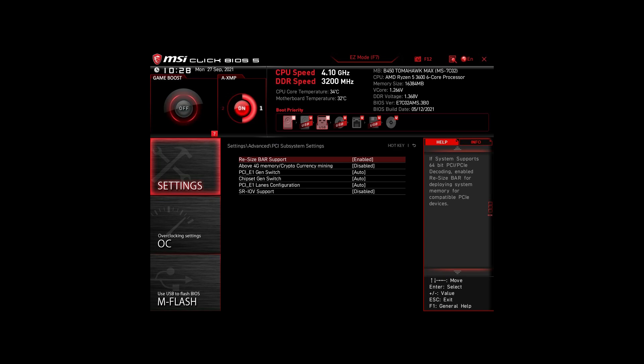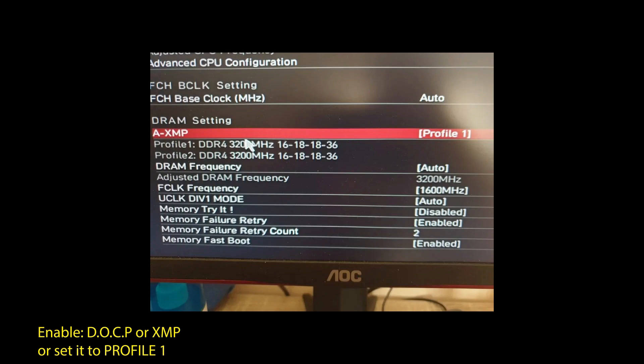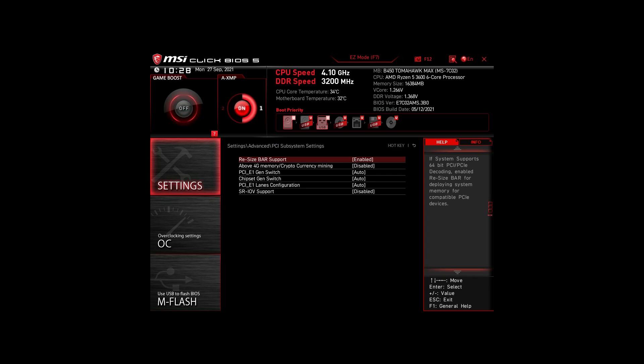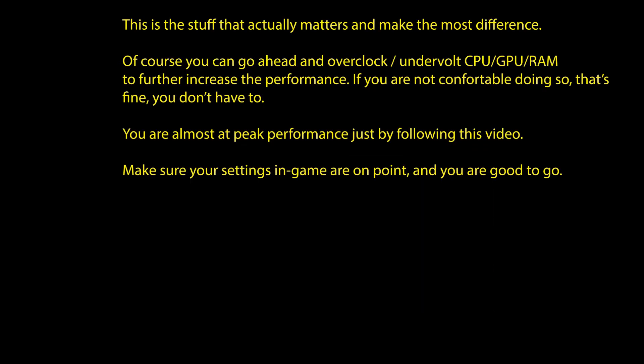Next, for those on an Intel system: again, enable XMP or DOCP to boost your RAM speed. Disable the following settings — Intel Speed Step, Intel Speed Shift Technology, and Intel C-States. Enable Turbo Mode and Resize Bar Support. Again, these are the most impactful settings for any Intel system to boost FPS and make your CPU and RAM run optimally. Of course, you can optimize further by overclocking and undervolting your CPU and RAM and going further down the line with BIOS settings, but we won't go in depth in this video.